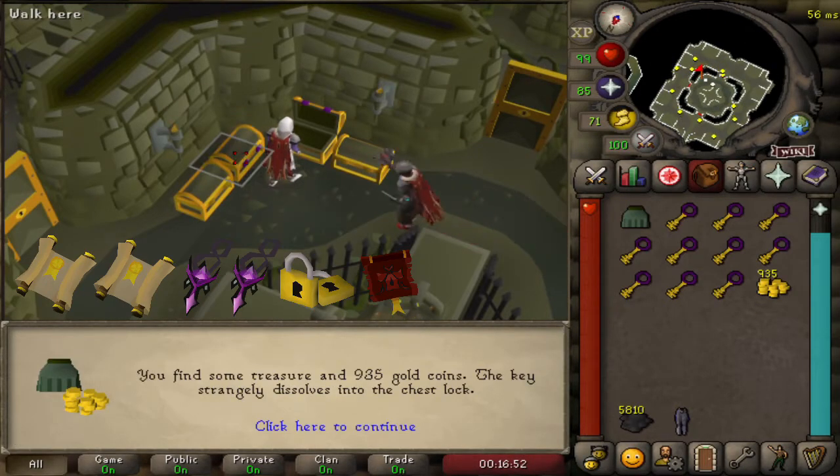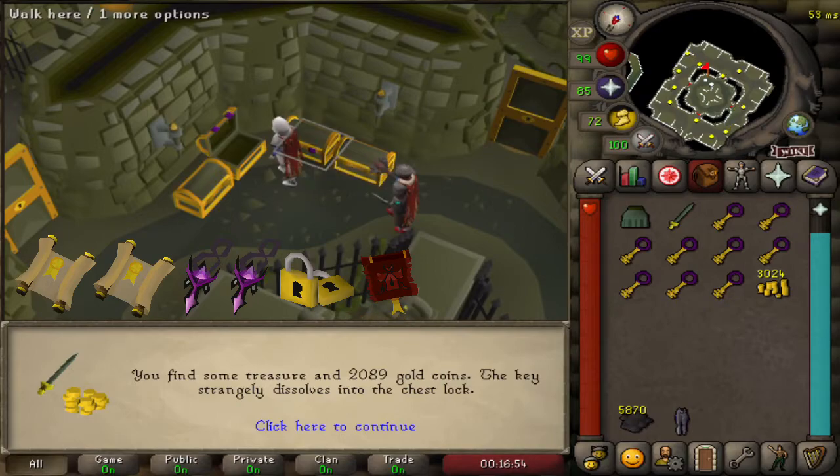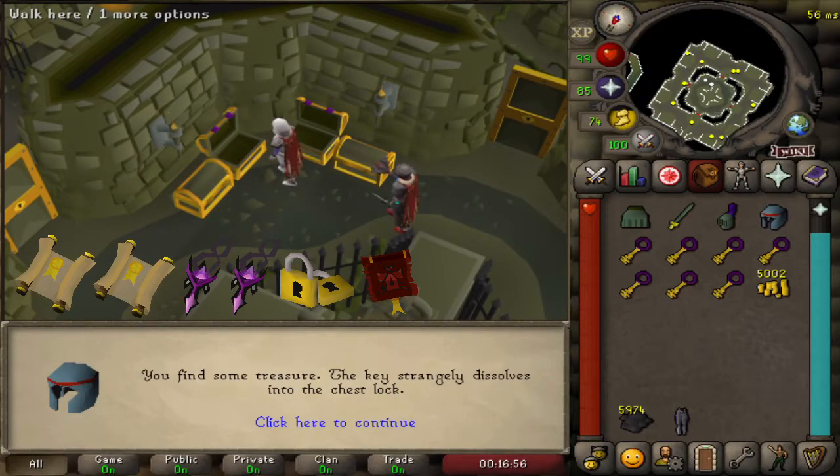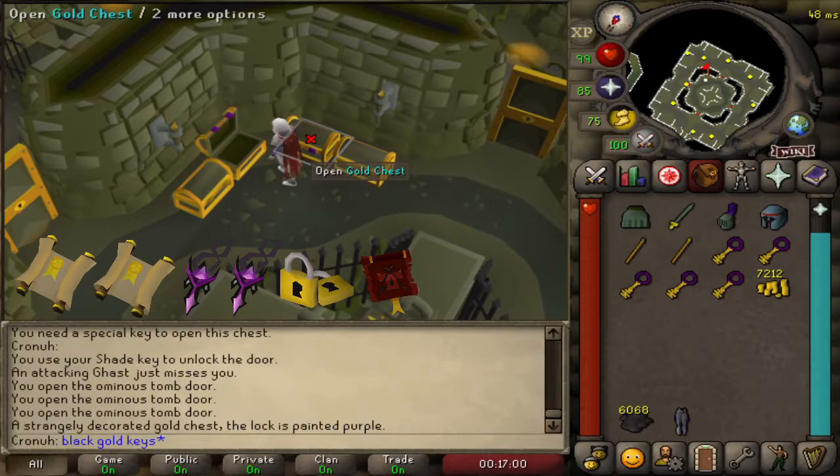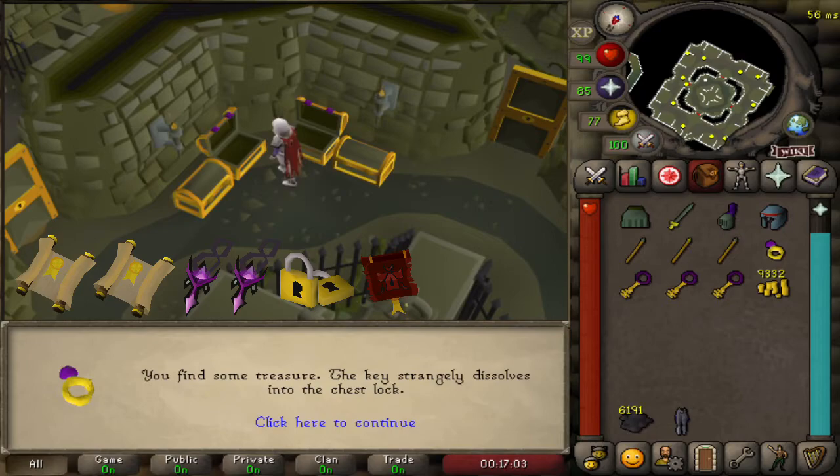In our final inventory we have the rarest of the gold keys — the purple handled ones. These would give us access to the best loot these catacombs offer. Oh no, still shit.